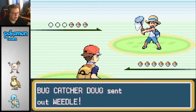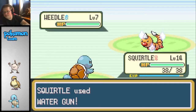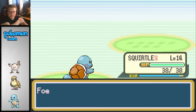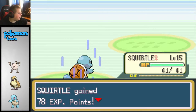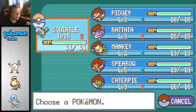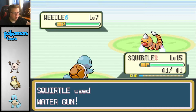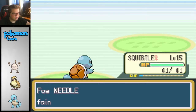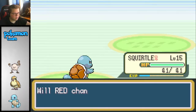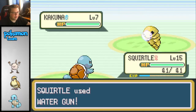Bug Catcher Doug. What do you got? Go ahead and use a water gun. I'm not level seven, but I am extremely overleveled here. Dude, I shouldn't have wasted all those Pokeballs on the Metapod - that was a bad idea. He's gonna flood his Kakuna.